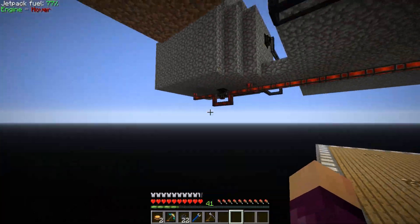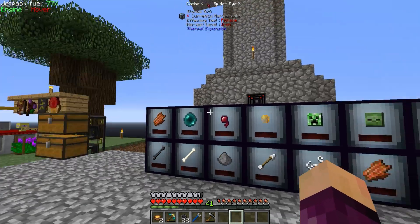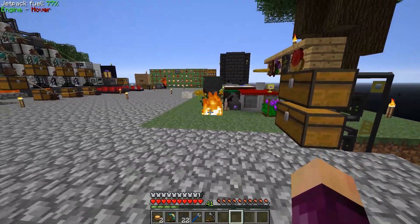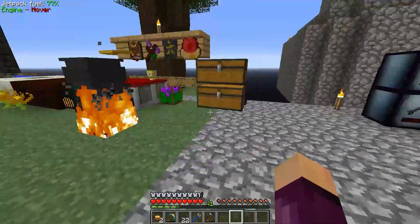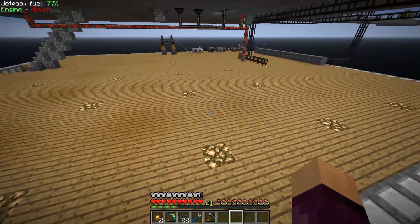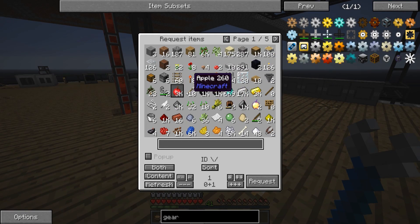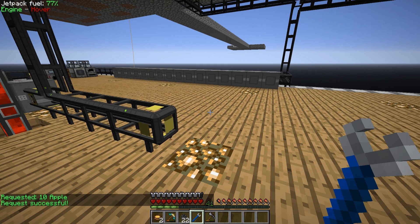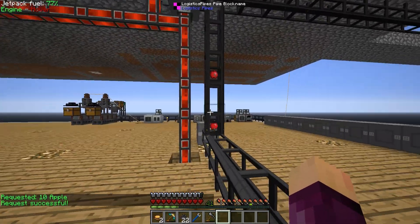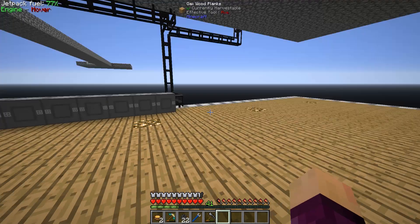So now all of our chests and storage are connected — apart from the caches storing our mob drops, which I might replace at some point with storage drawers. With storage drawers we can put one controller in the middle and access all of them. But other than that, everything is now connected up. If we go over to our request pipe and request, say, some apples, we can request ten of those and they come through pretty quickly — just a little bit faster than those golden pipes.